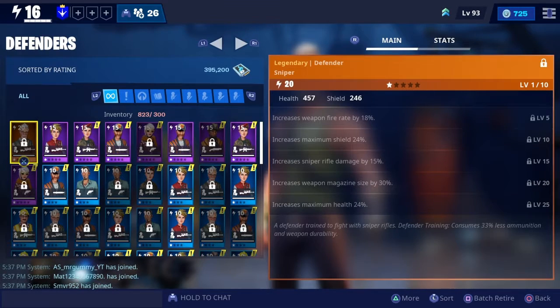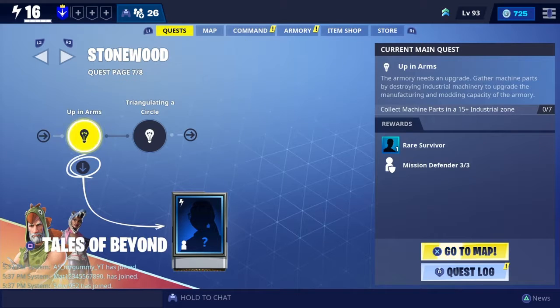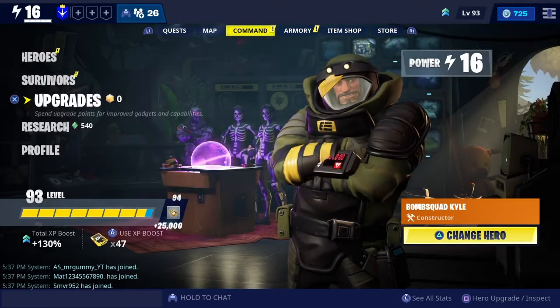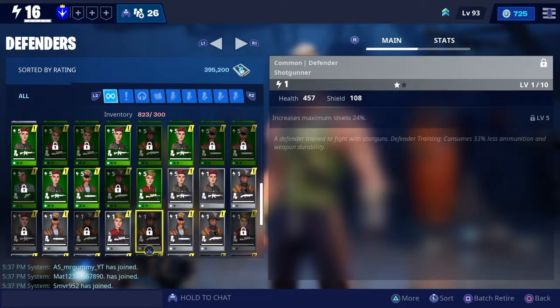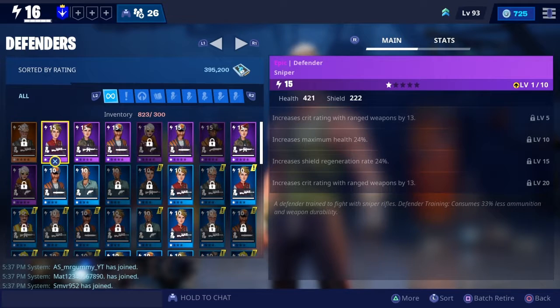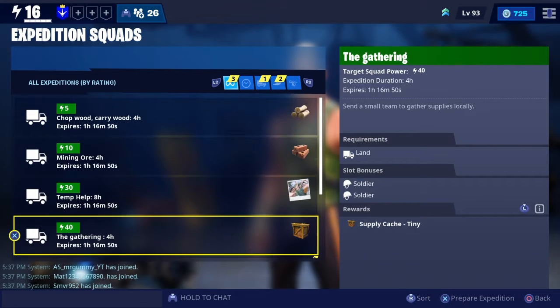This is your defender section. You're going to have a main home base in every single level area — Stonewood, Plankerton, and beyond. In your home base, your defenders will be there to help defend against waves of enemies, along with whatever players you bring. You can also summon defenders into missions to help you out, but you have to have the required items to summon them on certain structures. They also contribute to your power level.